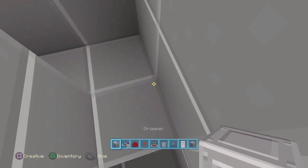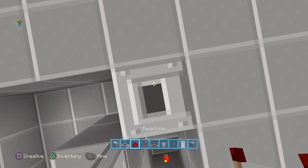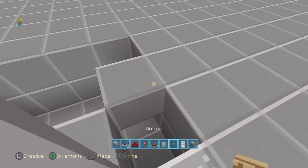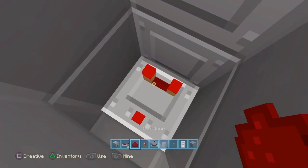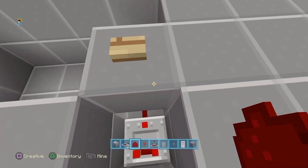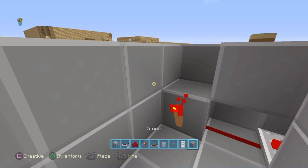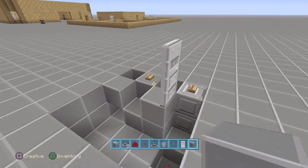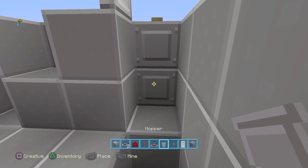Then we're going to do the droppers. Get a dropper and build two blocks up with droppers, then place your button. The other button goes there, and then place a comparator. Then a piece of redstone, a block, a redstone torch, and a block on top.